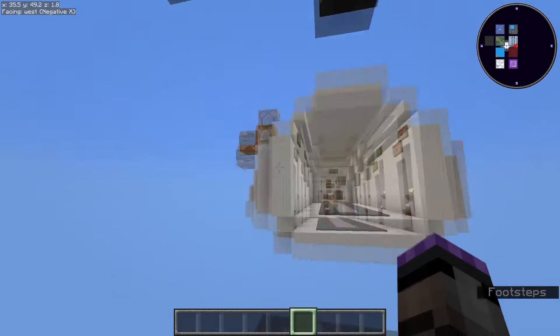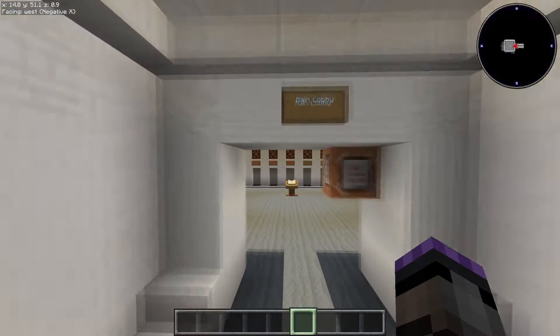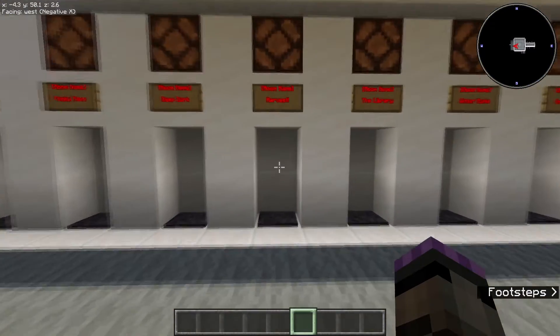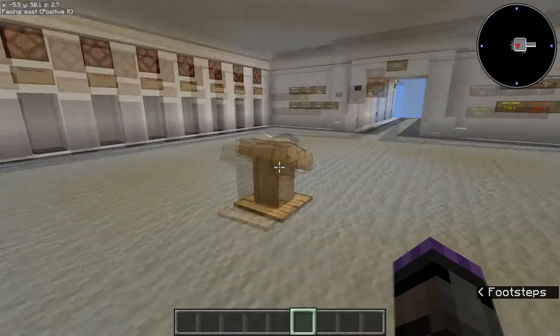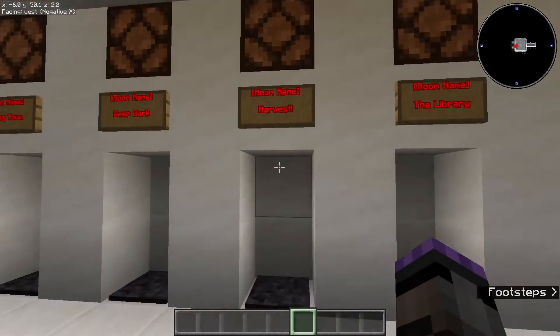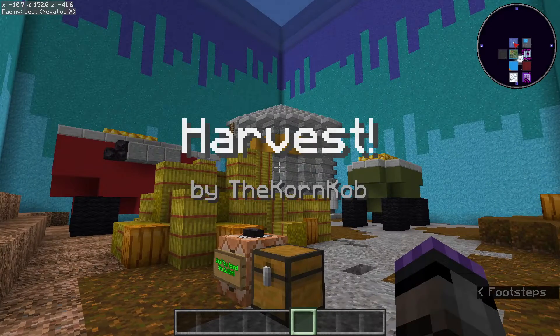Quick look outside: command blocks, lobby, rooms. So let's have a look and see what happens — no spoilers, well minimal spoilers. Let's go and have a look at the harvest room. Now the timer is not started yet; it won't start until you go in your first room, doesn't matter which one. So nice little title and who the map's by.